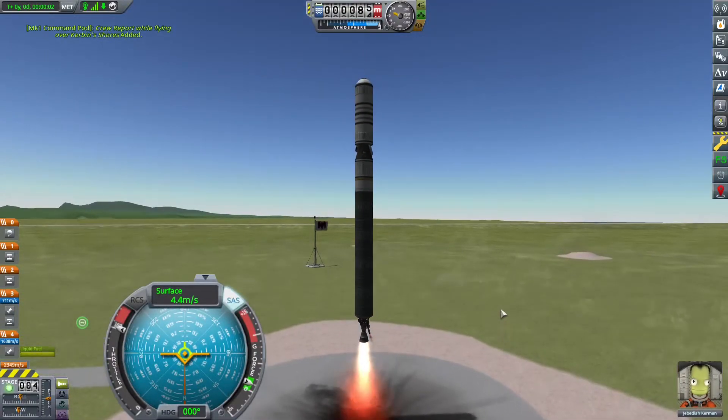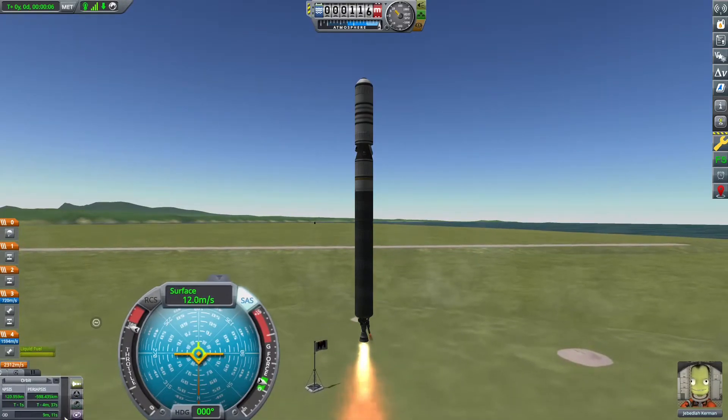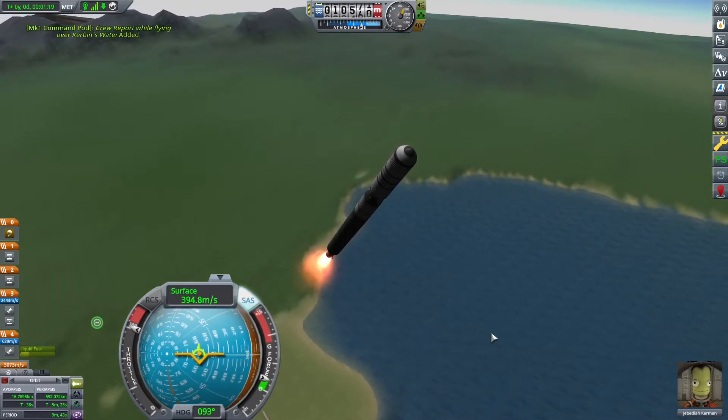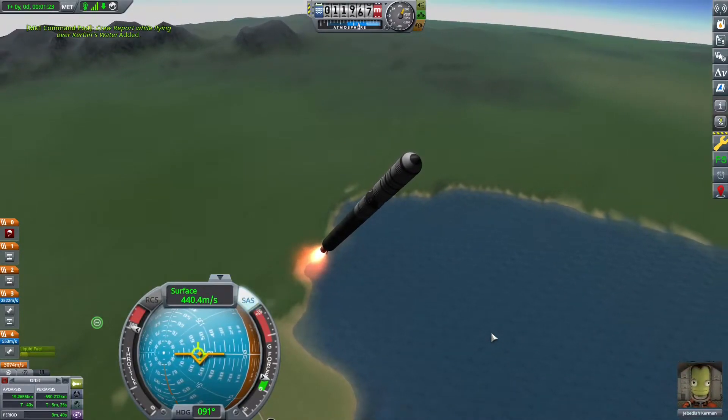The Reliant engine is basically tailor-made for 18-ton rockets. One Reliant is all you really need for your launch stage. For our purposes, it does the bulk of the work getting out of the thick lower atmosphere and also a good amount of work getting some sideways movement.